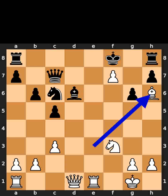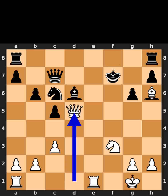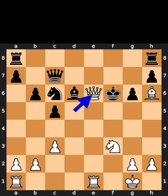White plays bishop to h6, check. Black takes the pawn on f7 using the king. White plays queen to d5, check. Black plays king to f6. White plays queen to e6, checkmate. If you enjoyed this video, please like and subscribe.